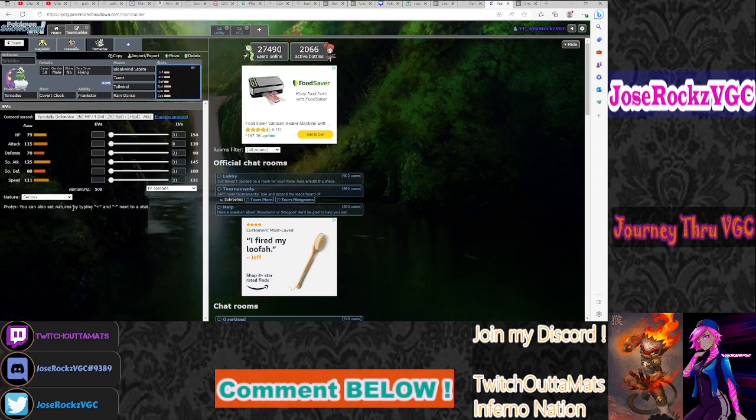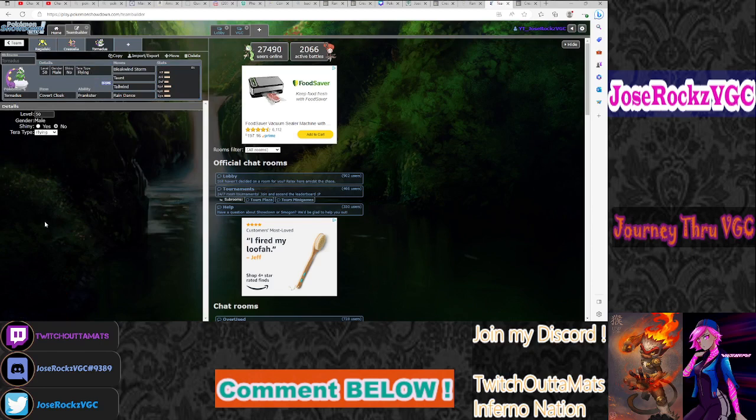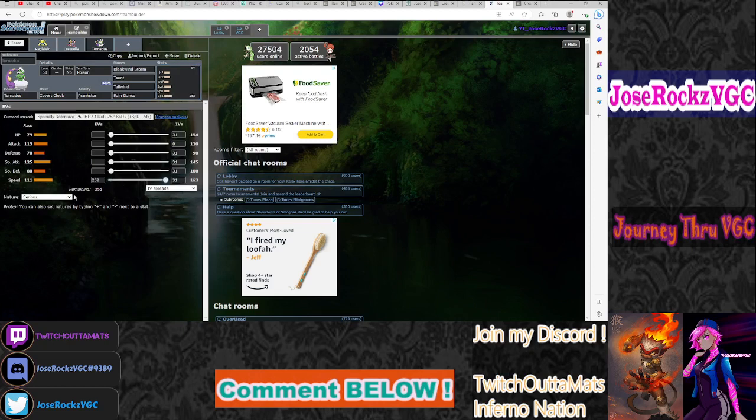What makes Tornadus even better and number three is that it gets access to all four weathers — Snow, Sun, Sand, and Rain. You can pair it with Lichen Rock, Lilligant, Jumpluff, Palafin, or Iron Bundle. Rain also makes Bleakwind Storm 100% accurate. The most consistent set is probably Bleakwind Storm, Taunt, Tailwind, and Rain Dance with a Fairy Tera — to get away from the Electric weakness. I could even see people going max Speed for the speed tie to Taunt the opposing Tornadus and win the Tailwind war — similar to what max Speed Whimsicott did in Generation 8.